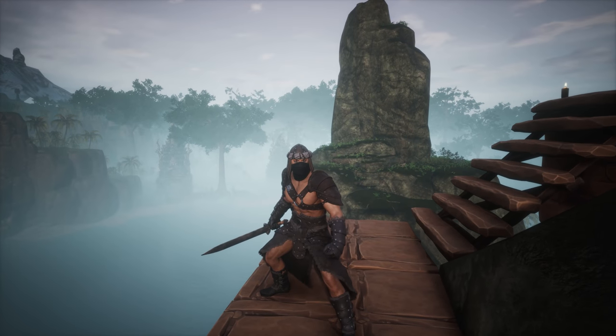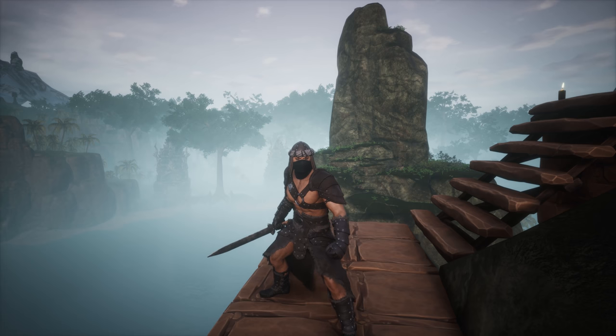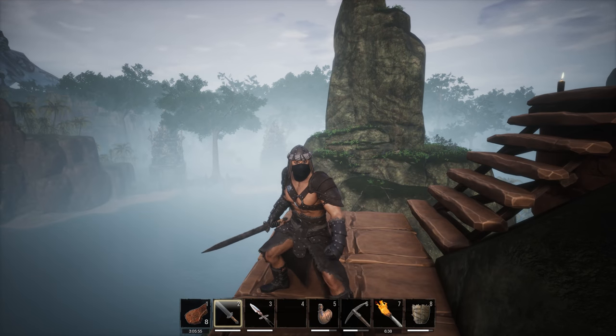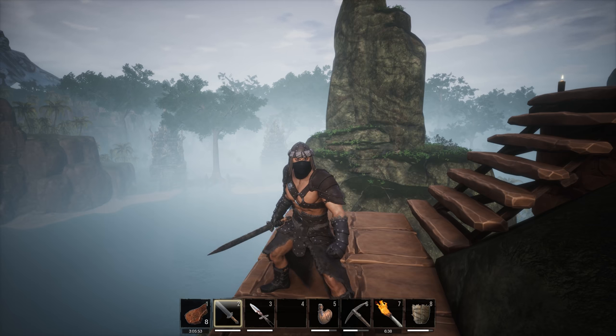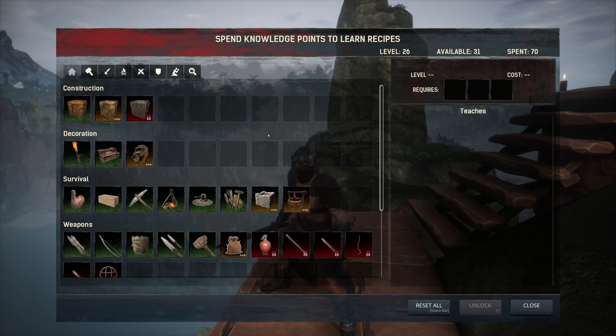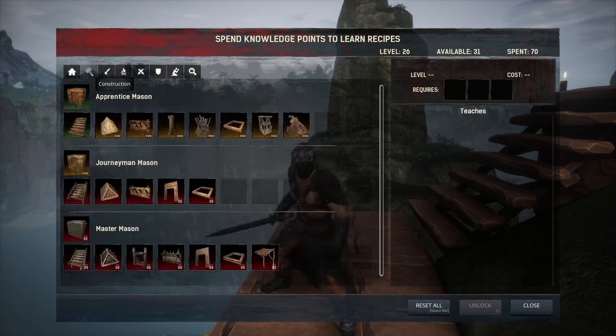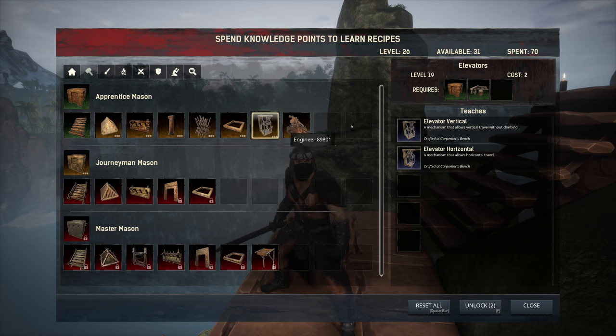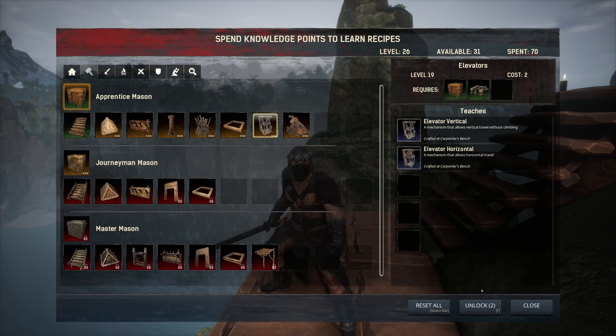One of the first things you're going to need to do to get the elevator is actually buy the skills. The elevator is in your knowledge area. If you press the O button, you can bring it up and then go over to Construction, and then Elevators is right there. It costs 2 points and requires level 19. I am currently level 25 or 26, so I'm going to buy it.